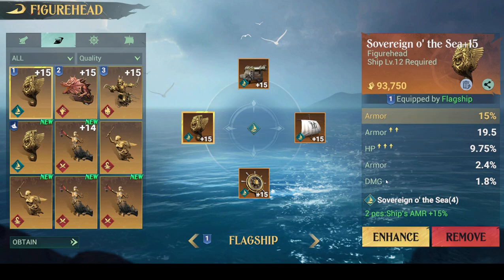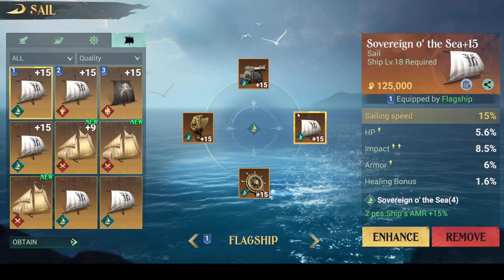I also have a substat for flat armor, HP, armor percentage, and damage. The damage is obviously not ideal — you'd want another substat there. But this piece I would say is quite good. After enhancing it to level 15, I think every three levels you get an upgrade in one of the substats, and it went twice into armor and three times into HP.